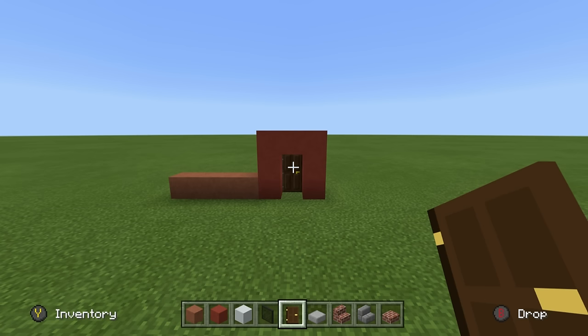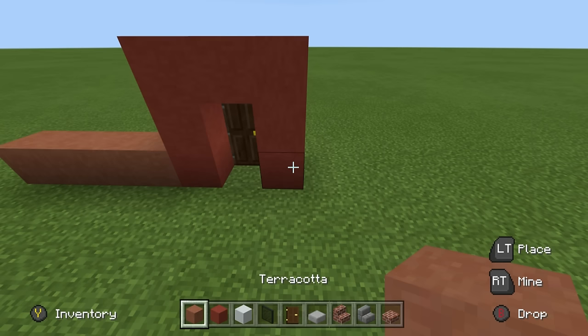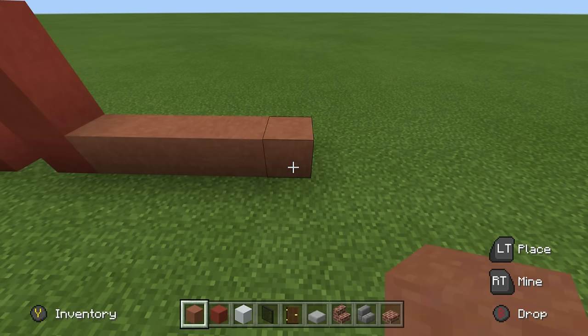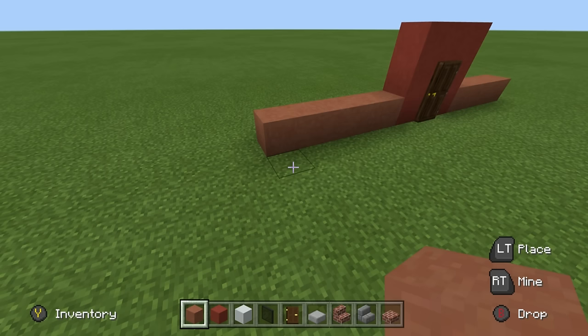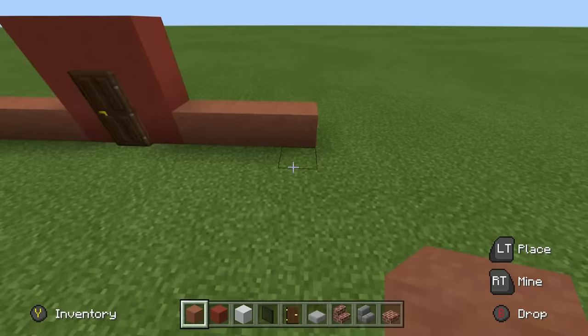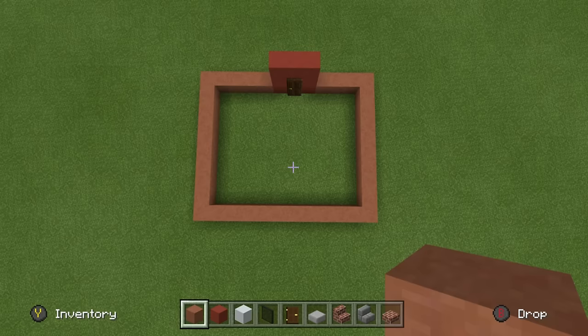Continuing to go right of the red terracotta block on the ground, place 5 regular terracotta — 1, 2, 3, 4, 5 — just like that. Extend that 5th terracotta backwards by 9. You are then able to extend across the back of the build and connect to the front of the build. So the end result is this rectangular shape right here.